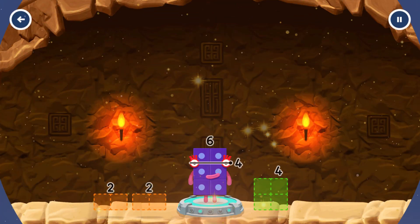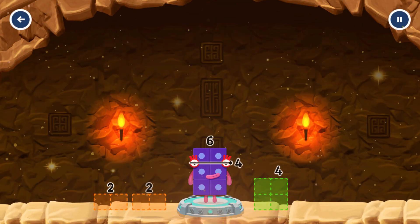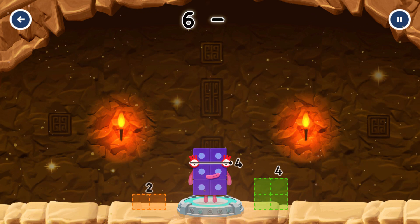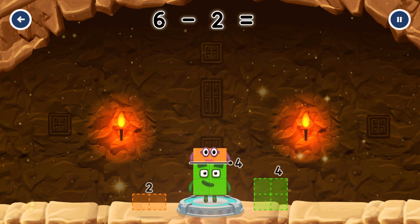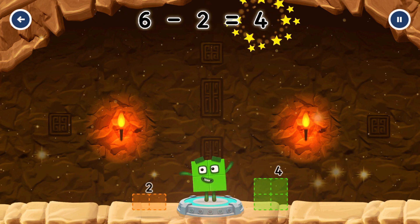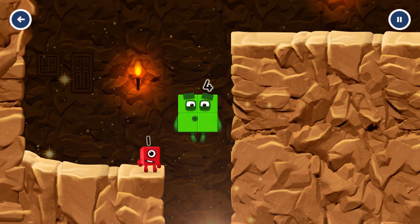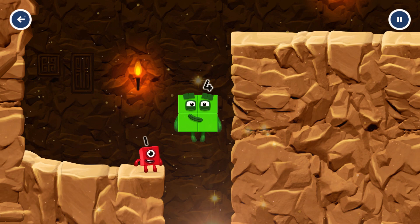Take number blocks away from six to leave four. Two. That's right! Six minus two equals four. Two by two. Amazing!